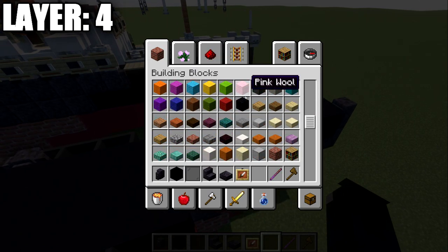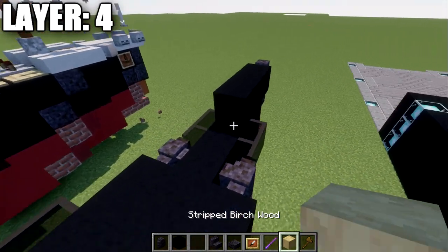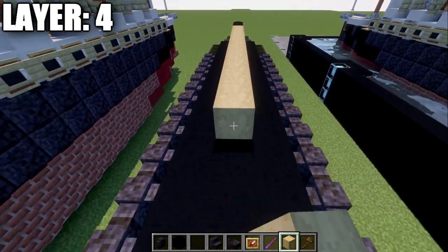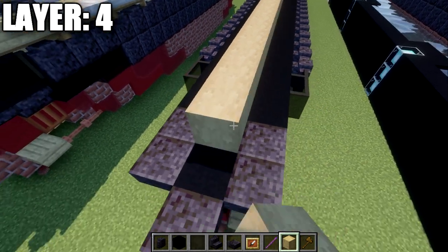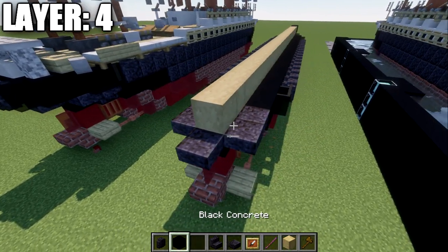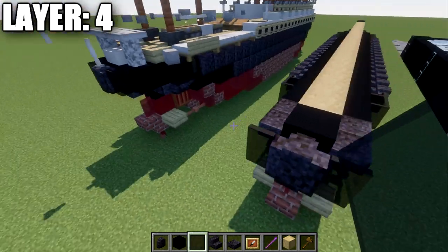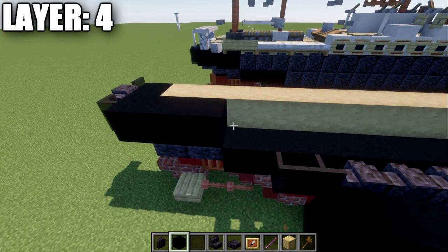Grab stripped birch wood and place a row down the center — 28 blocks going back. Then place a black concrete block right there. Place a polished blackstone wall on the end, black stained glass to both sides, then three black concrete blocks going forward.